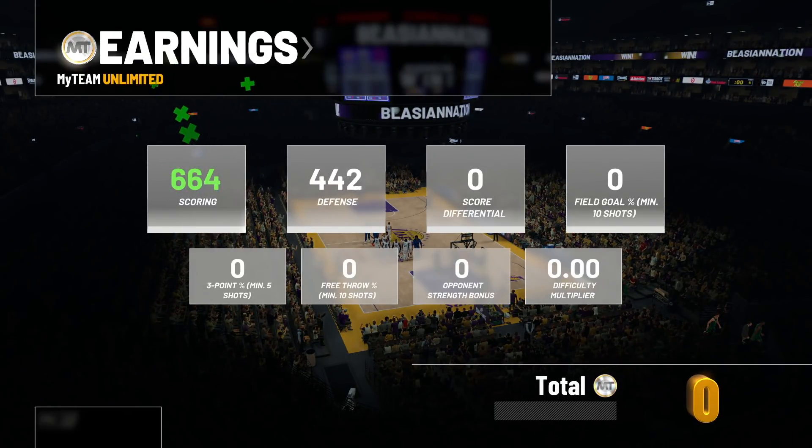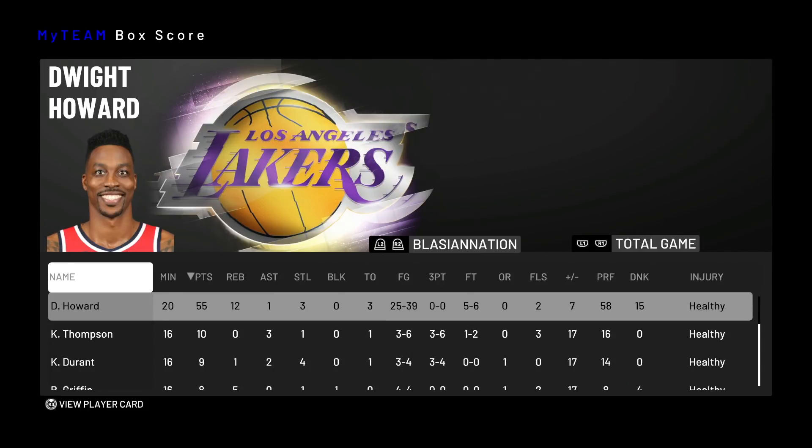Let's check out the box score and see how our boy Dwight Howard did. With a weird creepy smile — he got 55 points, 12 rebounds, 1 assist, 3 steals, 25 for 39 from the field. Surprisingly no blocks — I guess that Hall of Fame Rim Protector really isn't Hall of Fame rim protector. And 5 for 6 from the free throw line. It started off a little tough in the first quarter, 2 for 7, but after that he was phenomenal: 8 for 11, 7 for 10, and 8 for 11 again in the fourth quarter.